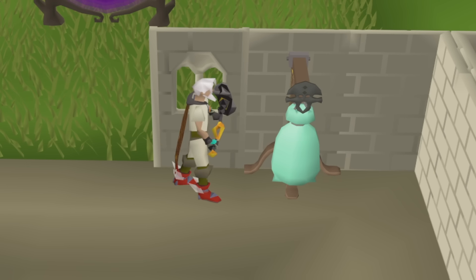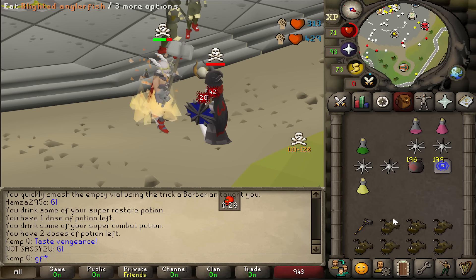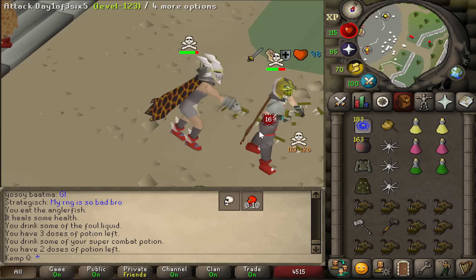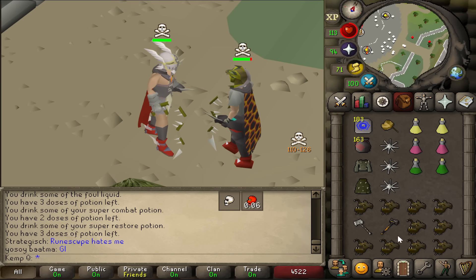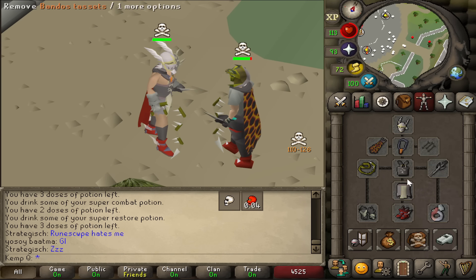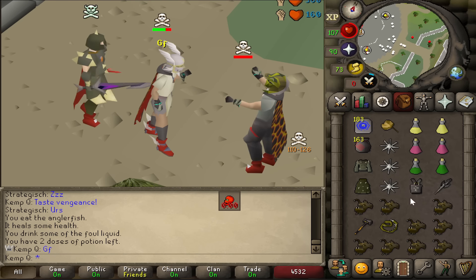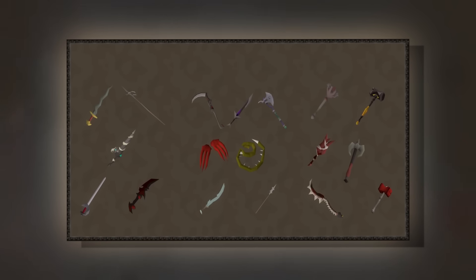Pretty cool animation. Now that it has a special attack bar, you can go from your Elder Maul instantly into a double G Maul spec. And in cases where the opponent has tanky armor, you can also spec with the Elder Maul first to reduce their defense by 35%.